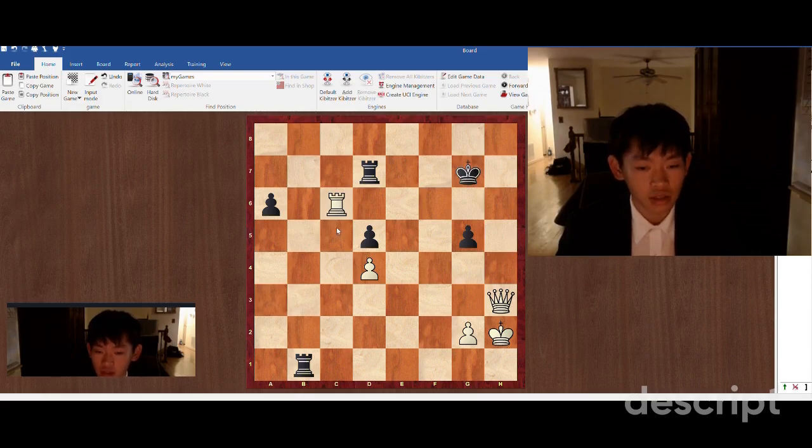Because after king g7, we take on c6. We're threatening queen h6 check and threatening queen takes d7, and we are just completely winning.